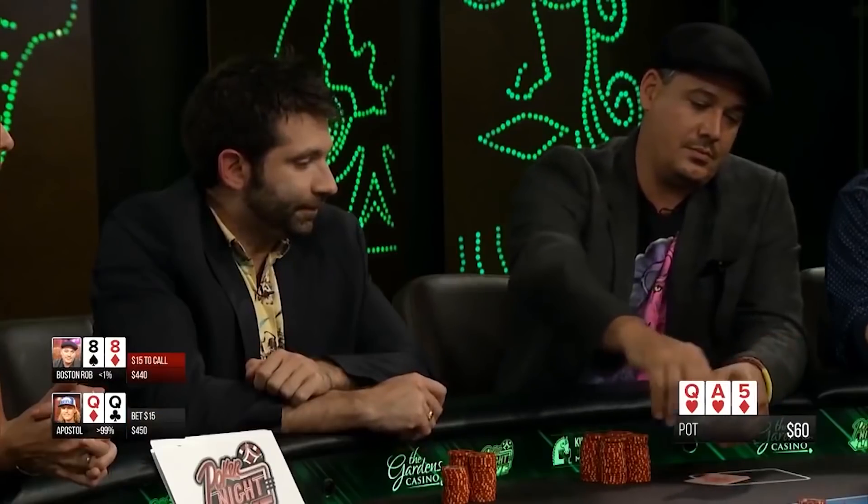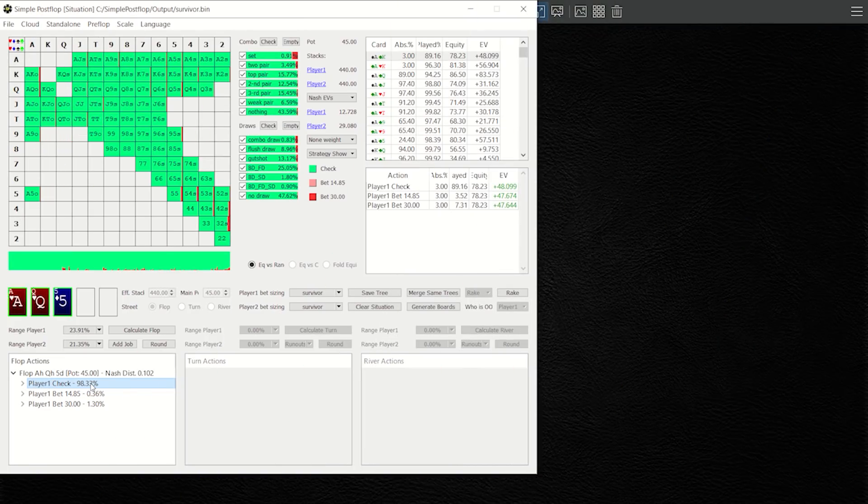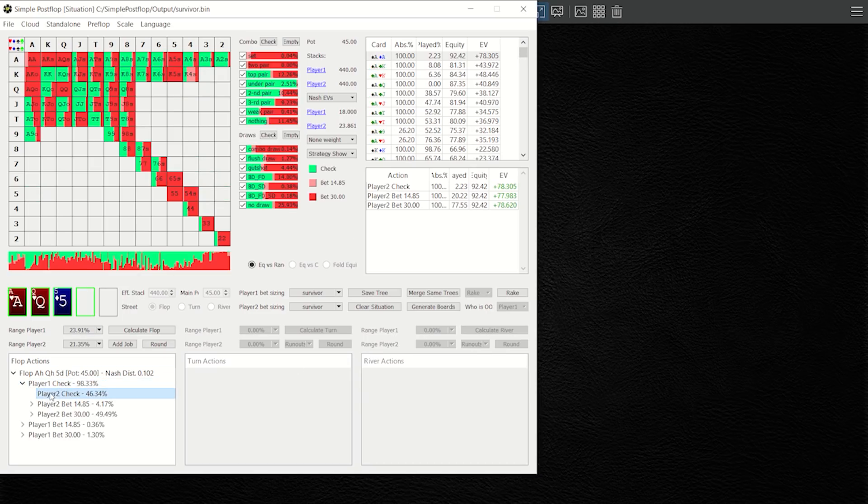So Tyson opens the action in the hijack, raising it up $15 with queens, and Rob calls on the button with eights — both relatively standard plays. Rob checks and Tyson continues with a one-third pot bet, and Rob calls. This solver, Simple Postflop, has calculated the optimal strategy at each given decision point in this hand between Rob and Tyson.